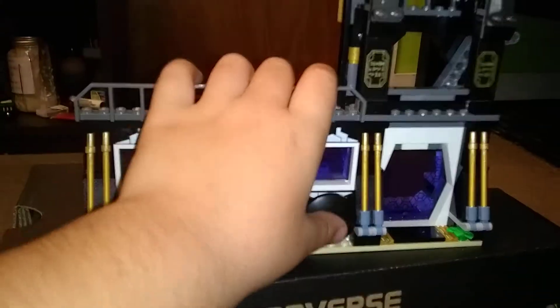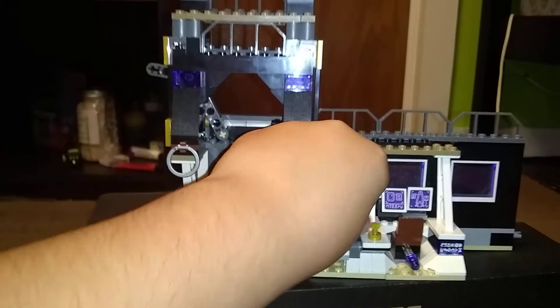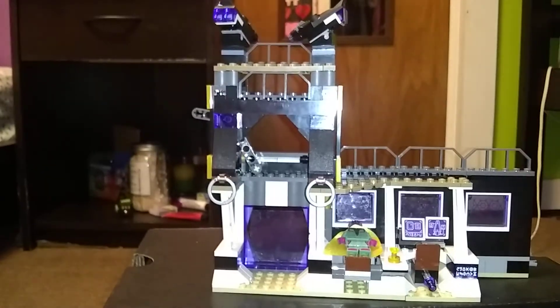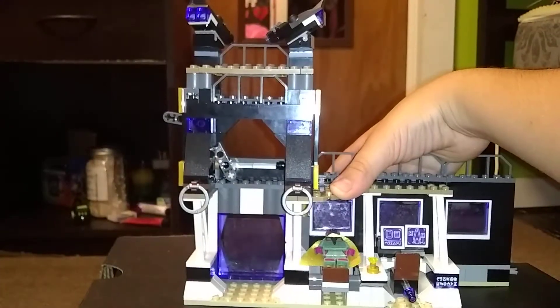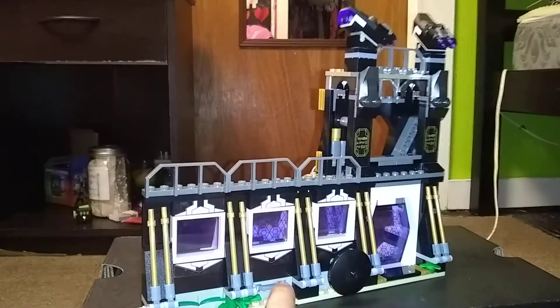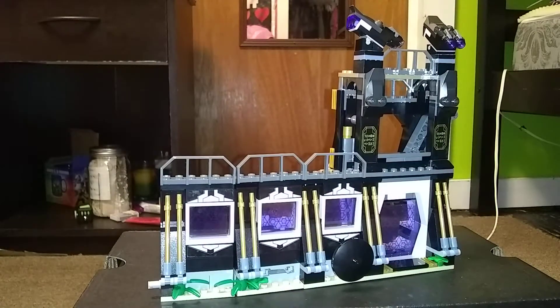The play feature on the back — if you put Vision on here, don't put him on too tight or it won't work. You push the thing and he goes flying. On this side there's a pushy thing where that chair was on the back.